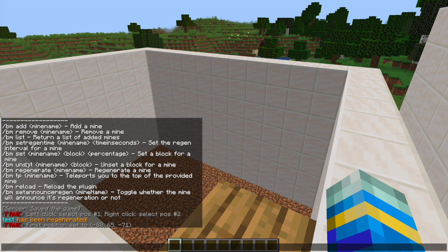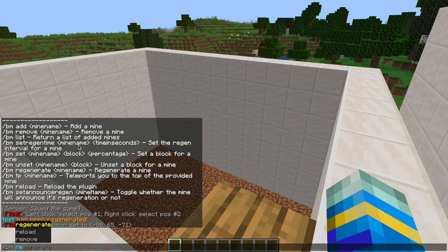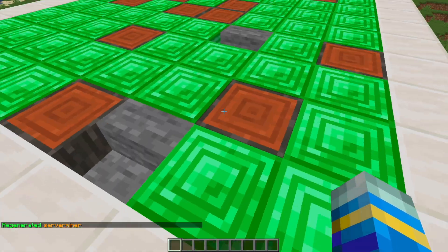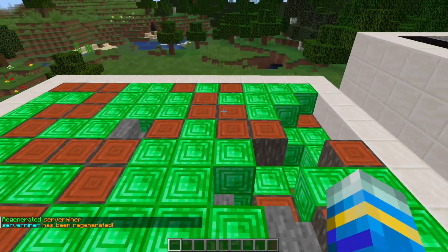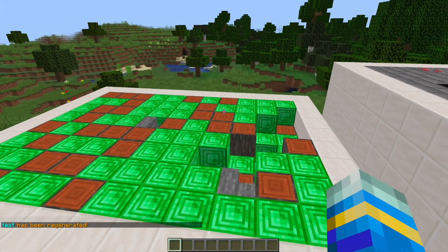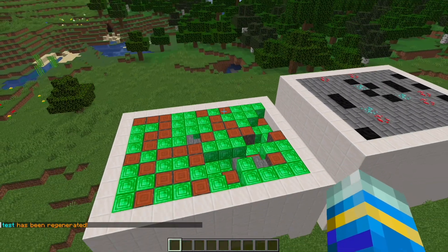You can also unset various blocks if you want to do that. So I can go ahead and do slash BM regenerate ServerMiner, hit enter, and then we have this very odd looking mine with stairs and tons of emerald blocks — and that is exactly how you would make one. Obviously you can add a lot more blocks and make it a little harder to get emerald than I did, but that is the long and short of it.